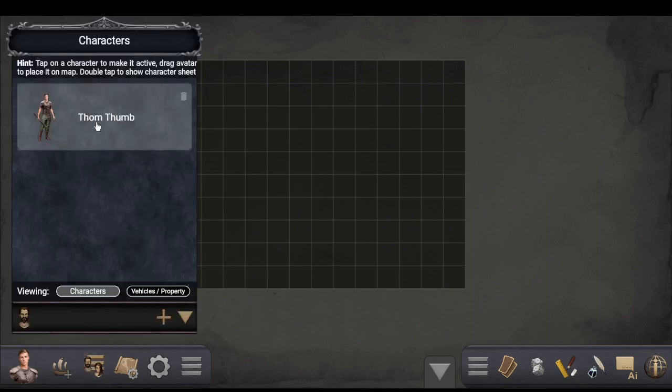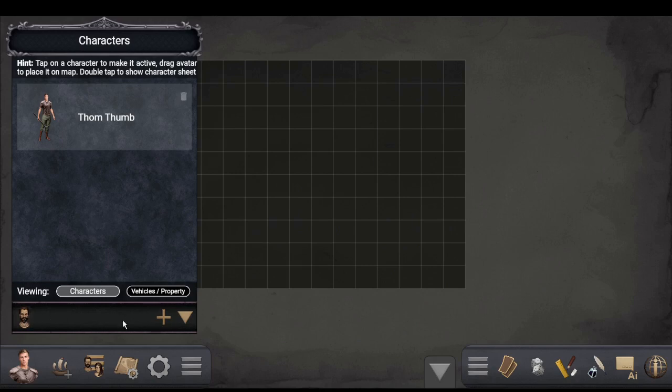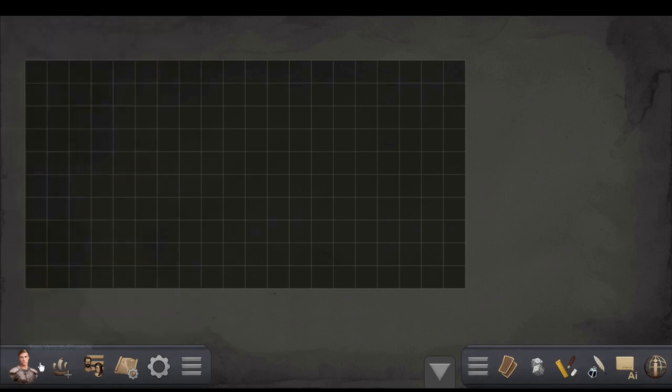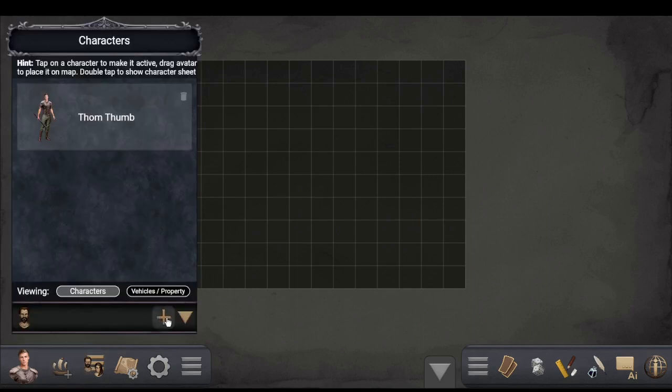The character list shows all characters because you can make multiple — if you want a group, or for a West Marches type campaign with different characters active on different days. If you want to add a new character you just hit the Add button. In most of these menus, if you see that Add button you're adding whatever it is, whether it's a location, a table, or anything else.